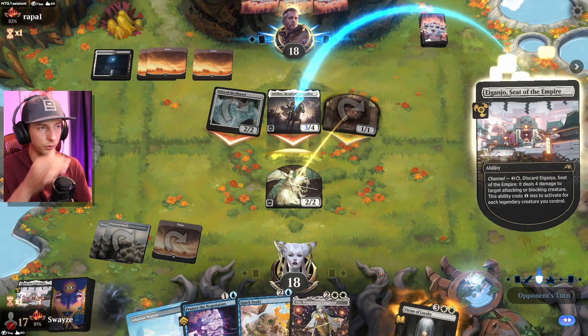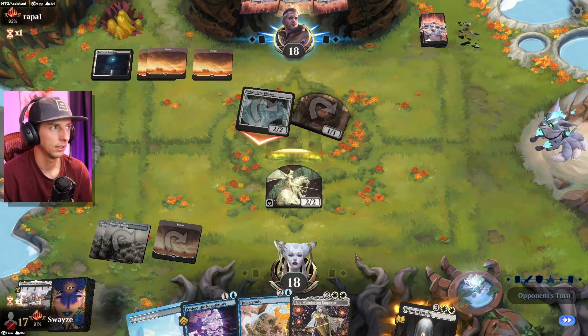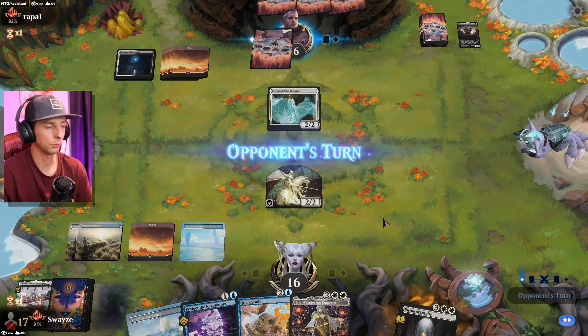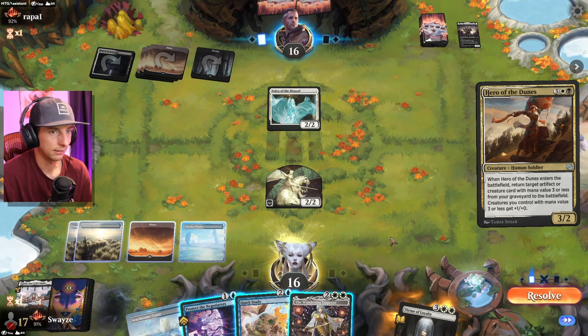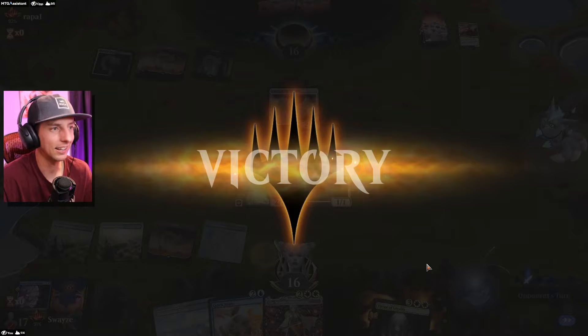They walk into the Seat of the Empire. The Voice of the Blessed is still a two-two, which is fantastic. They didn't have a Wandering Emperor of their own. We attack — pretty locked in here. Voice of the Blessed left over, three cards in their hand, we're winning the card advantage game. They try to return an artifact or creature card — not happening, you're gonna get countered. And there's the scoop. Let's go! Life gain in the first game — that feels good.